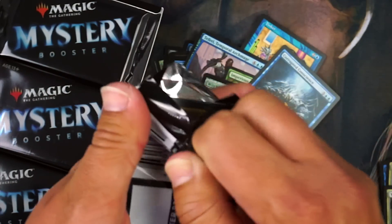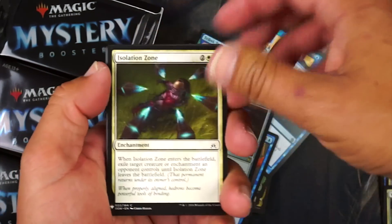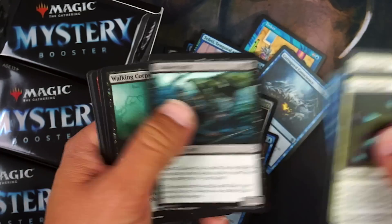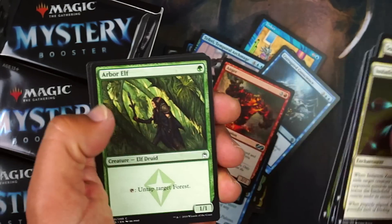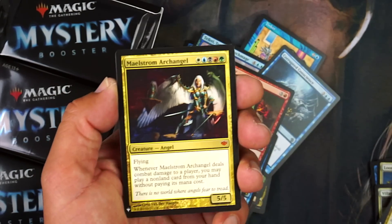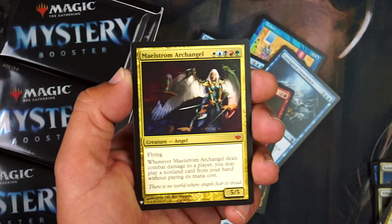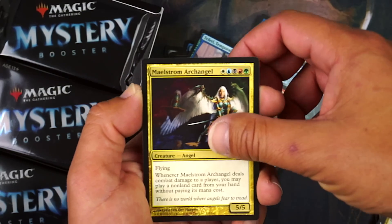Stunt Double is a foil — I need that for cube. Soul Warden — people love that card. Anger — people love that card too. Arboreal Grazer. Millstone — I love that card. And I didn't know Maelstrom Archangel was in this — I love this card, I wish it could be a five-color commander because it's just such a cool, dumb, fun card.